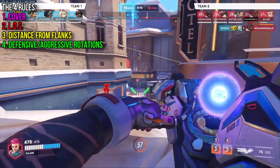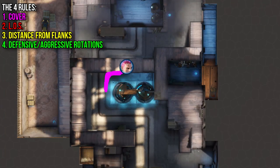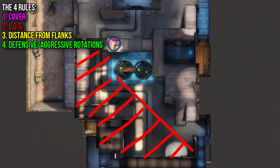Now with positioning, there are four general rules, using Havana 2nd as an example. First, you need cover — this is actually really important on Zarya since you need somewhere to regain your cooldowns. Second, you need line of sight so you can actually see and shoot the enemy team.